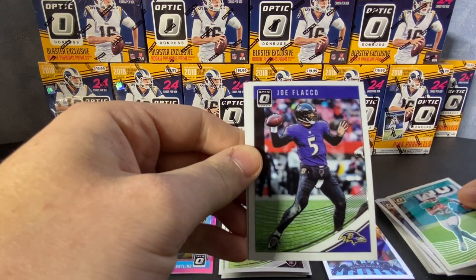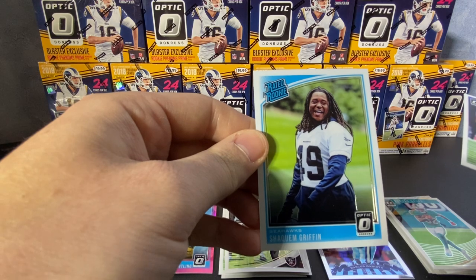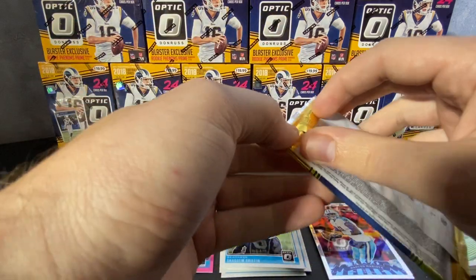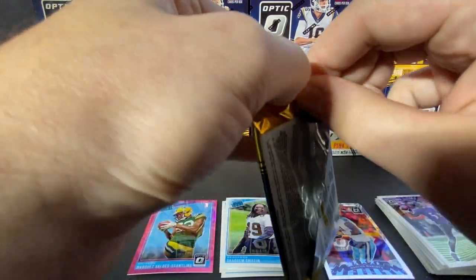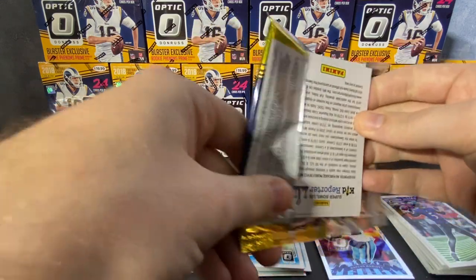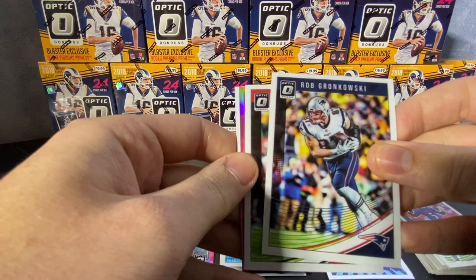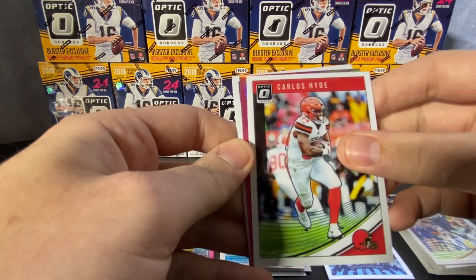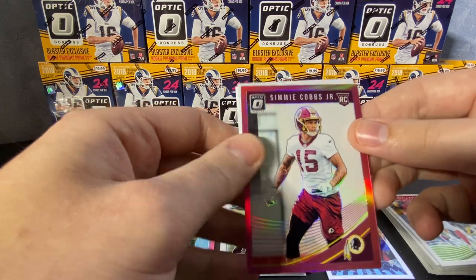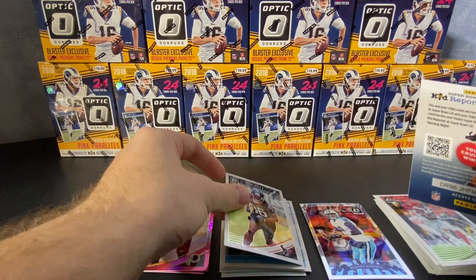I believe every box has a pink rated rookie, I'm pretty sure. Marlon Mack, Kenyon Drake, Joe Flacco. Our rated rookie is Shaquem Griffin. Rob Gronkowski. We have another pink parallel in here — Carlos Hyde is a rookie. Simi Cobbs Jr. and then another rookie whose name I'm not sure how to pronounce.